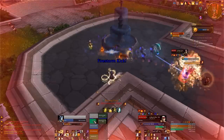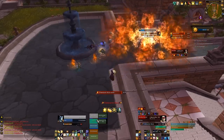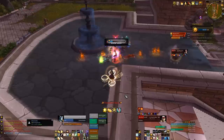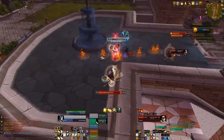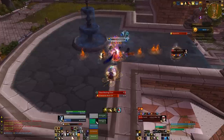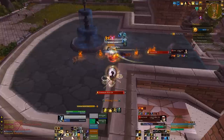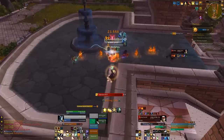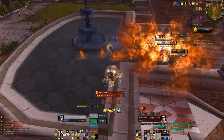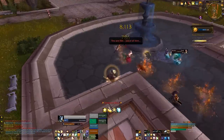As he gets lower in health he starts doing blazing ground - he leaves fire on the ground where he runs, and it hurts a hell of a lot. Make sure your tank doesn't touch it, and if you've got melee DPS they'll have to attack the boss while avoiding the fire. He does a lot more tank damage than you'd expect - he always surprises me with just how hard he hits.